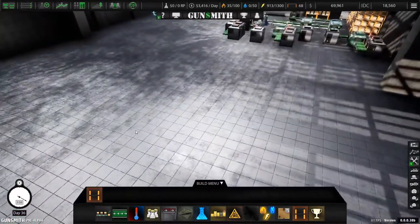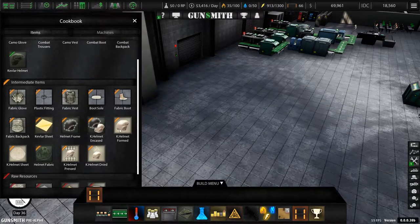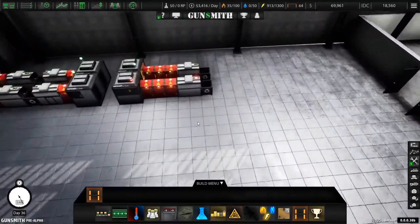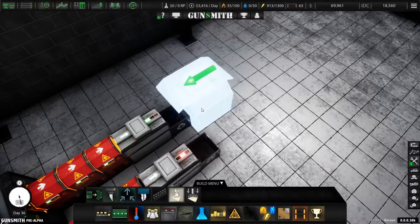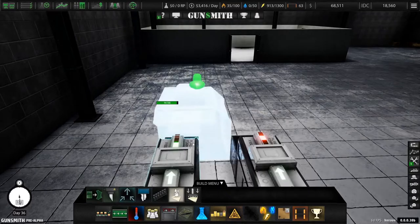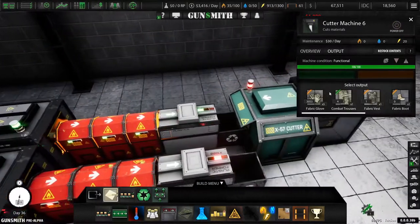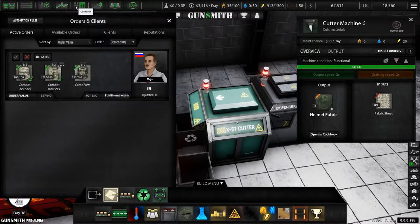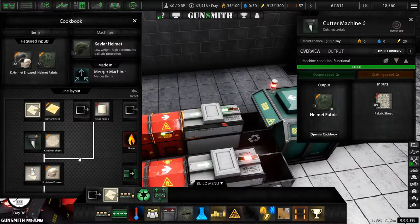Okay, here's what we're going to do. In the cookbook we need to get kevlar helmets, so we just need to cut. We'll set this up over here — it can go into the same path, it doesn't make a difference. Simple cutting machine — cutting, then dispense. The output is going to be fabric. Let's check the cookbook — kevlar, kevlar, okay, I see.